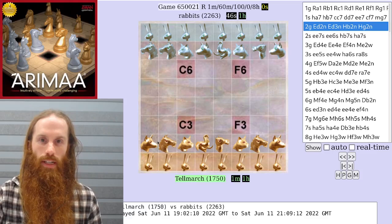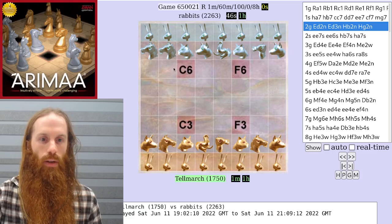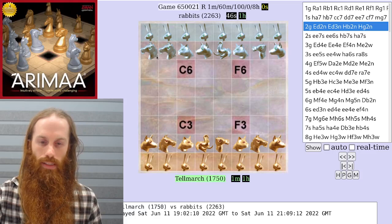Both players set up with their rabbits in the back row behind their stronger pieces. Gold chose a balanced setup with horses on both sides and the camel in the center, while silver chose an unbalanced setup with horses on the west.